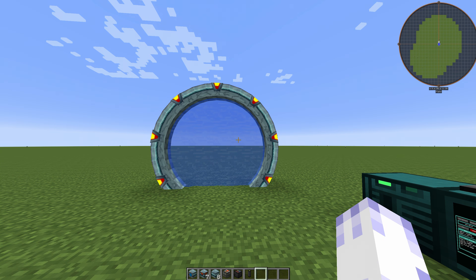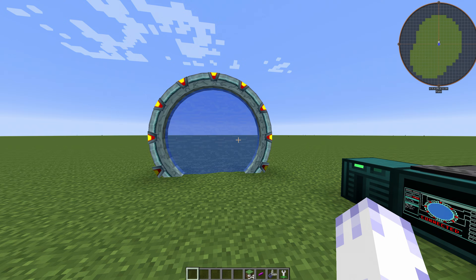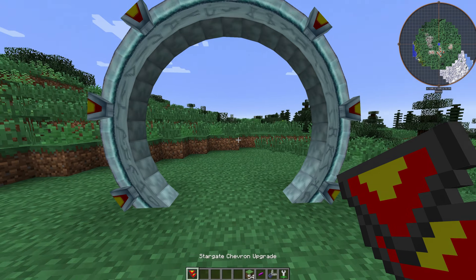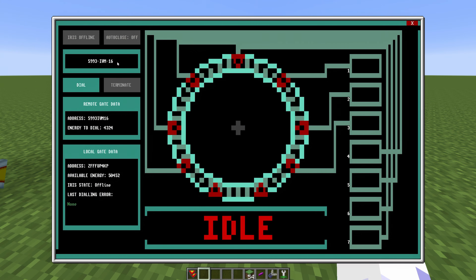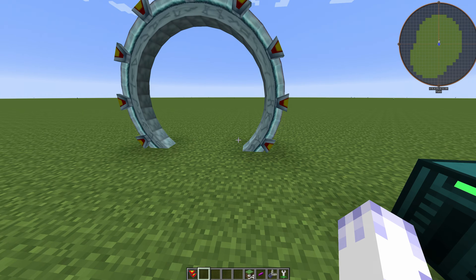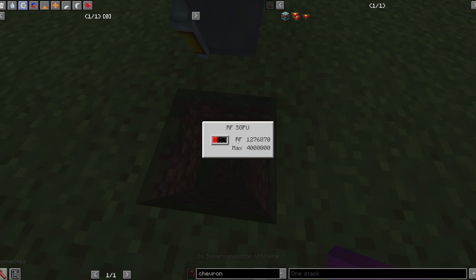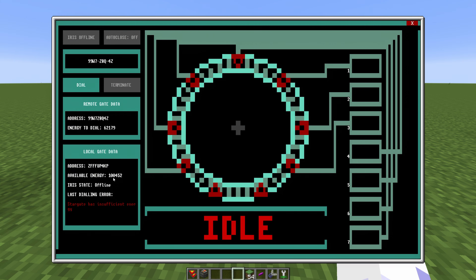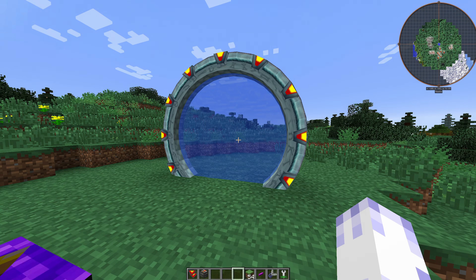Now to travel to another dimension you'll have to follow these extra steps. First of all you'll need a Stargate shell run upgrade — shift right click your Stargate to upgrade it, and make sure you do that with the other Stargate as well. Also don't forget to get its address. You can now terminate the previous connection and enter the address, but you may see the problem that the Stargate has insufficient energy. To fix that, add another Stargate power unit. Now it should show a lot more power. Let's try dialing it — and there you have it: a working Stargate in GregTech New Horizons.